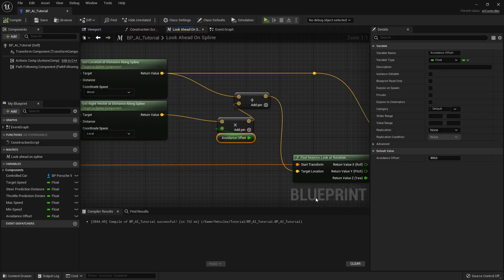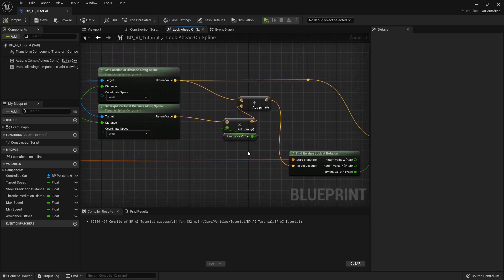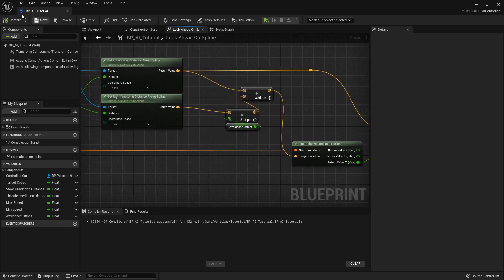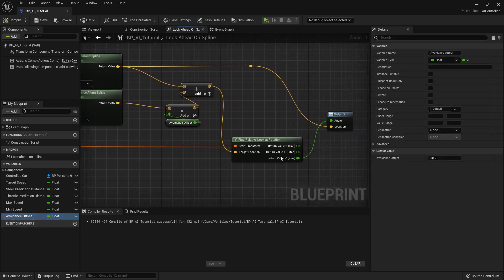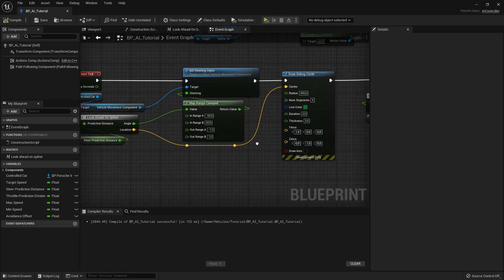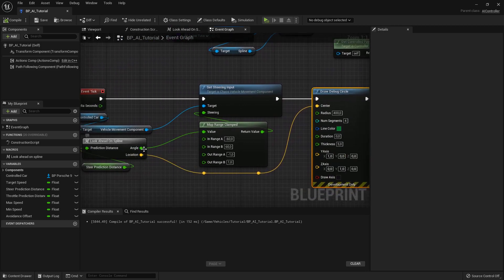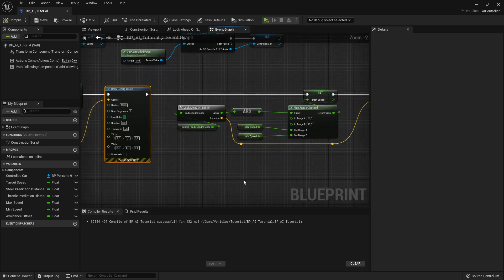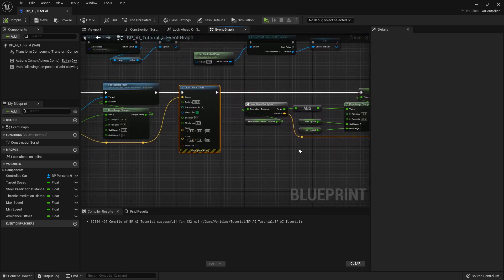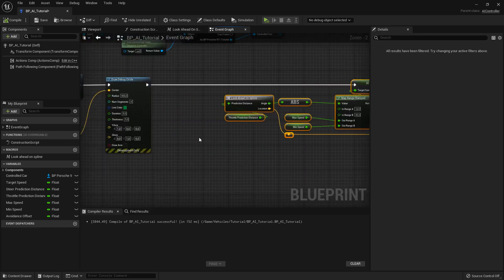Let's set that to 800 so we get a nice obvious value. I'm so glad I did that because it does not work — that's why it's important to test often along the way. Actually it probably does work, except we're debugging the location and not the location that's used to calculate the angle. Let's make a third output for laughs because that's not complicated enough already.